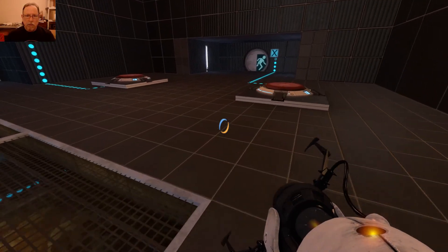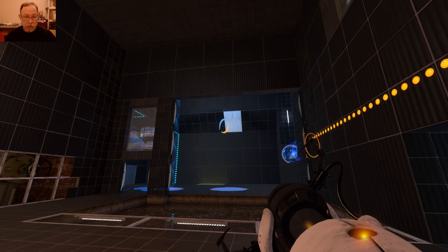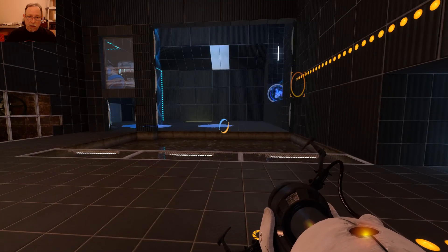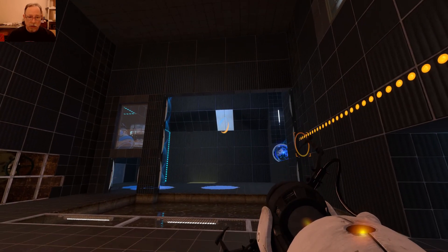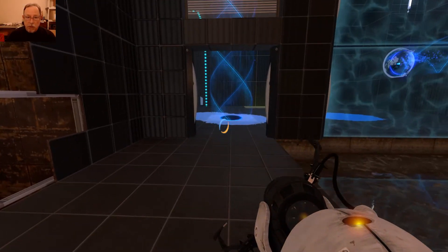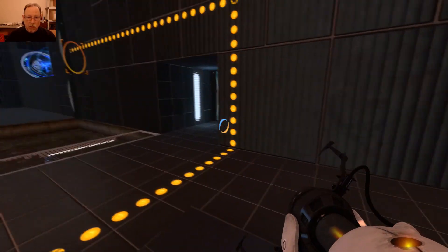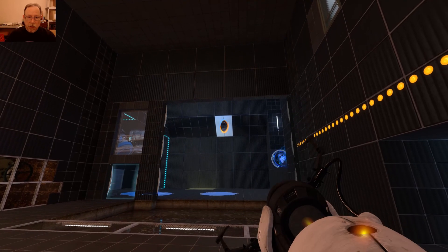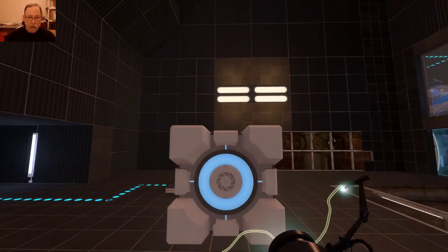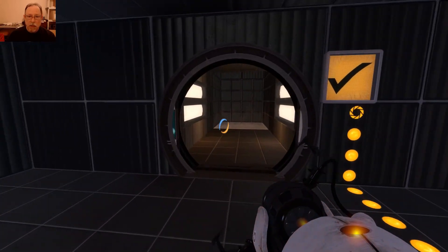If we stand on this button, we can get the cube out through there — hence the bouncing gel. We got blue on the floor, so we want to put the orange there. The cube falls, comes through there, bounces. We set the cube there, and we are out of here.